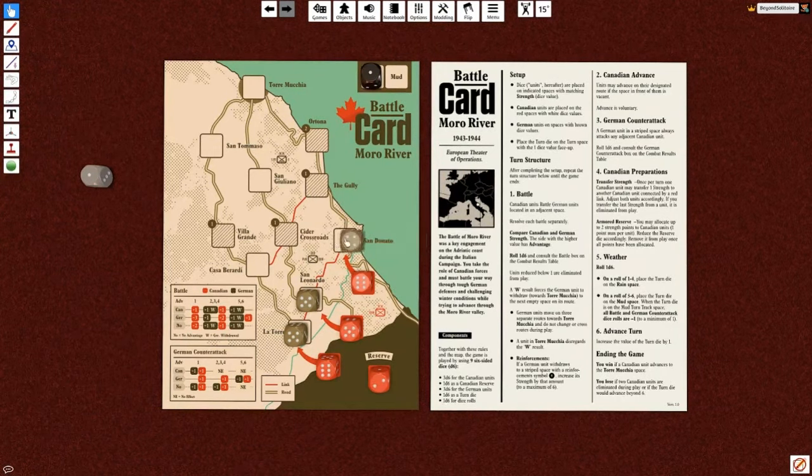If you're setting this up, information about where to set up and the die values is under the dice currently, but when you are doing the print and play version you can just set this up. This is part of the battle card series — a little print and play pack that you can get on Kickstarter starting when this video drops. You print it out and one side is the board and one sheet is literally the entire set of rules.